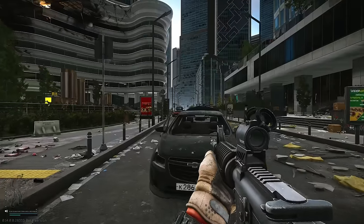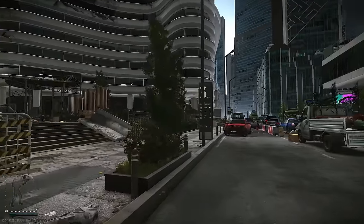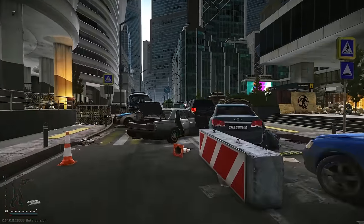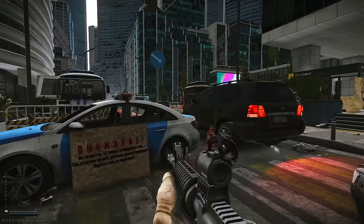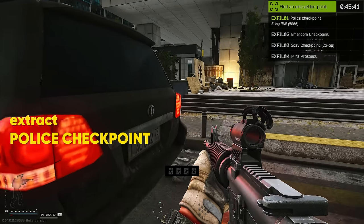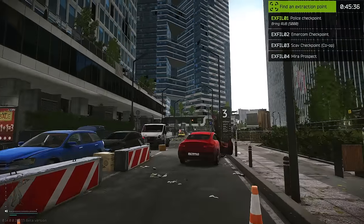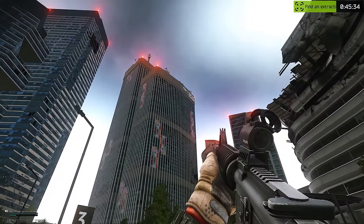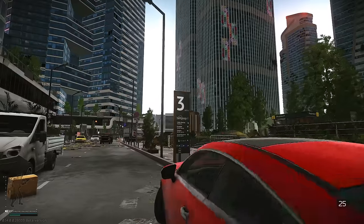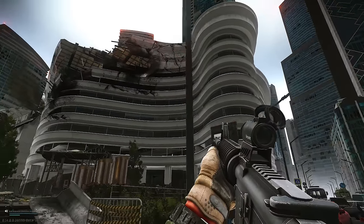Honestly, it feels like a Streets of Tarkov expansion - the vibe is totally Streets, right? Maybe this is an extraction point. Taxi. Cool, we found a taxi. So this is police checkpoint - we got the police checkpoint. It's right by Skyside and the broken down funny looking building.